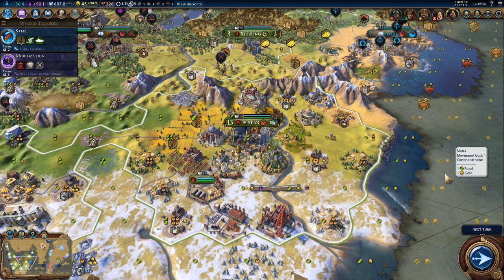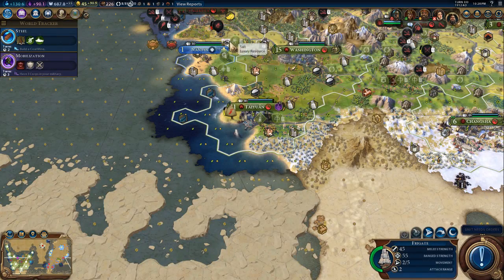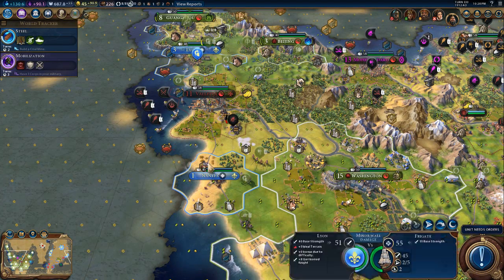Hello, I am Fjallspak and we are playing Civilization VI as China. We have just declared war on France because they have built cities in my continent.